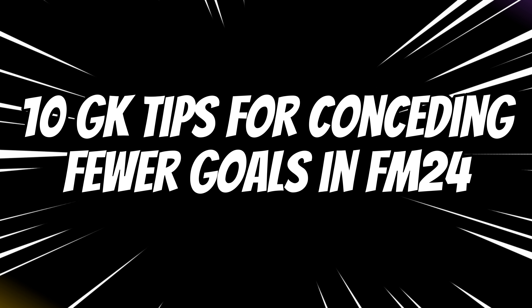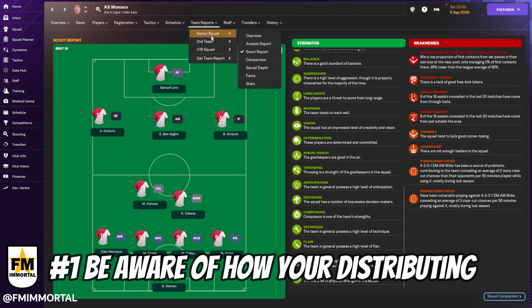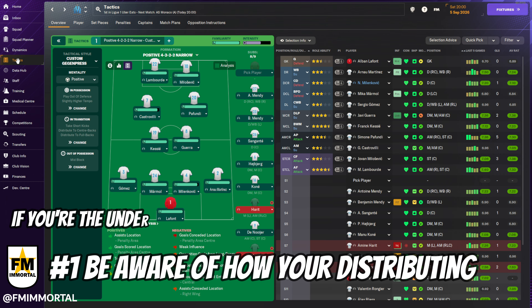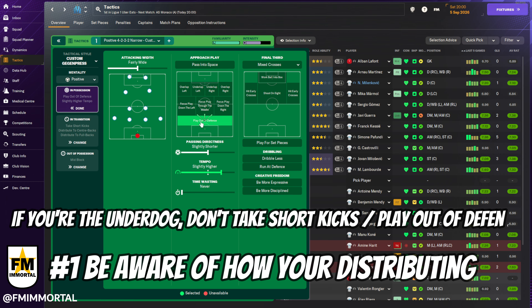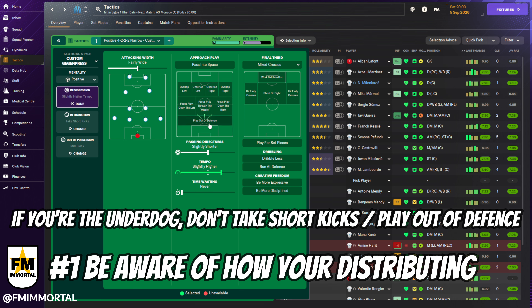Tip number one is distribution awareness. If you're up against a much stronger, fitter, or technically able team, the AI will likely have them high-pressing you. For this reason, it's advised that you don't always distribute to centre-backs and instruct your players to play out of defence in these circumstances. This is simple but effective in those giant-killing attempts.